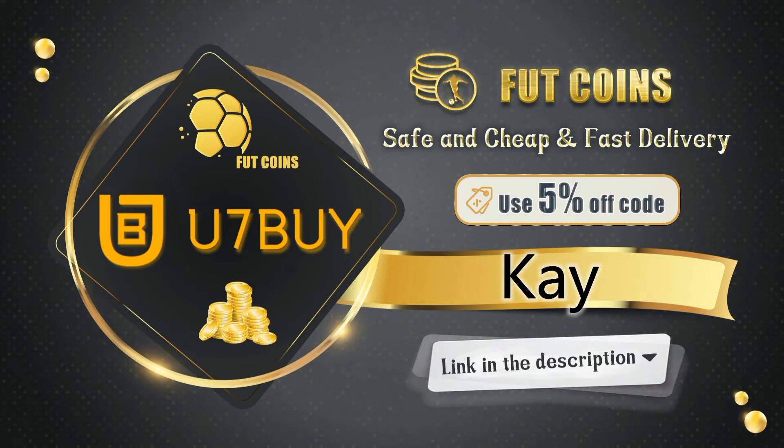If you're looking to buy any FIFA 21 Ultimate Team coins, look no further — Use It and Buy has the cheapest coins out there. The transactions are safe and you'll receive your coins within a blink of an eye. Use code K for a 5% discount, link is in the description.